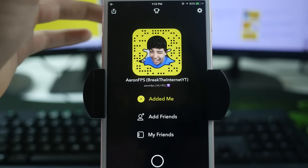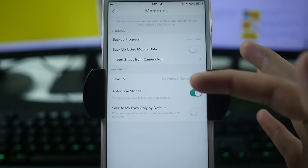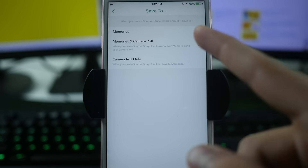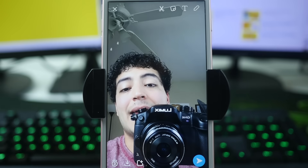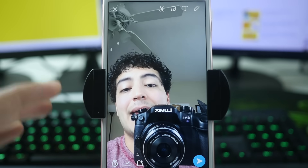Before we get into the next tip, I need to bring you into the settings section to change a setting that makes things easier when going for these trophies. In Snapchat, go to Settings, scroll down to Memories, and at the bottom make sure it's set to save to Memories AND Camera Roll. What this does is when you take a picture and click the save button, it saves to both your camera roll and your memories.